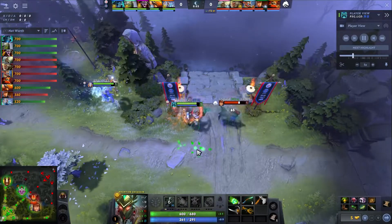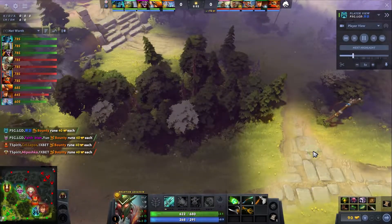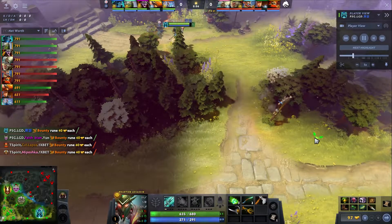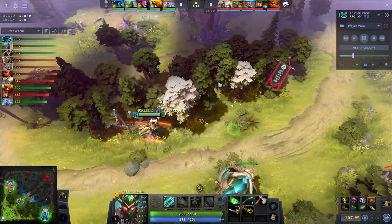There's a lot of different timings on the hero. He especially needs a BKB, a shard, Blink — some go Travels. And it can be hard to line up all these timings in a way that you're able to use your hero consistently through the game while also not falling behind. Because once you fall behind on this hero, it'll fall flat. This level 20 talent is very big on the hero, but it's a long time away — you need 20 levels.